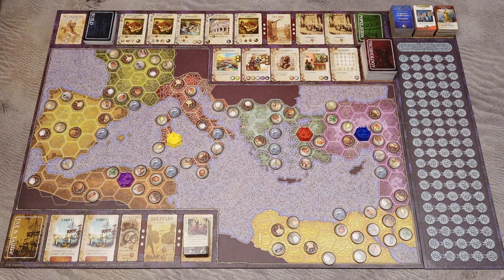When the game ends, perform the empire scoring, then players gain additional victory points for each city, town, or wonder built, for golden age and civilization achievement tiles, from building cards and technology cards. The player with the most victory points wins.